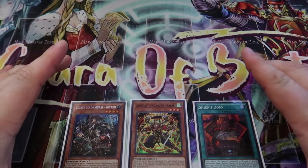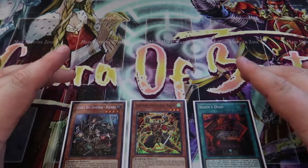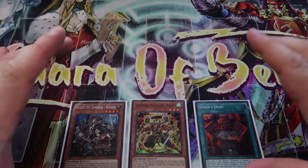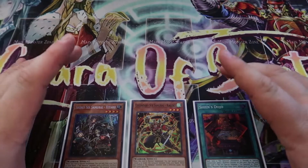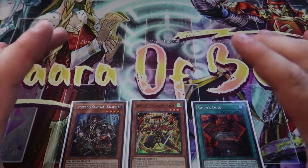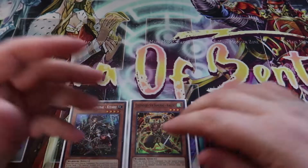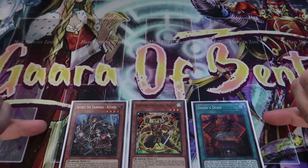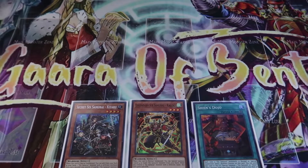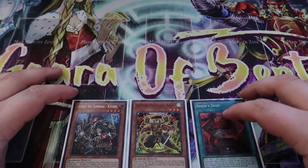This is a three-card combo to make Number 86 with Six Samurais. The good thing about Six Samurais is that when doing these three-card combos, it's actually not that hard because there are so many extenders in the deck. You don't even need these three specific cards — this is the easiest way to do it, but there are ways to draw into the cards you need. You can go into Saryuja and do a bunch of other stuff. But I'm going to be showing off the combo with these three cards.